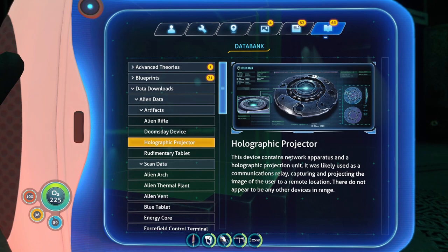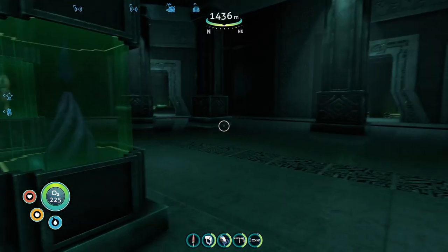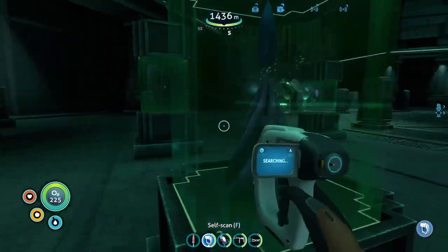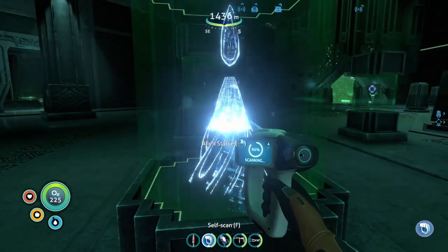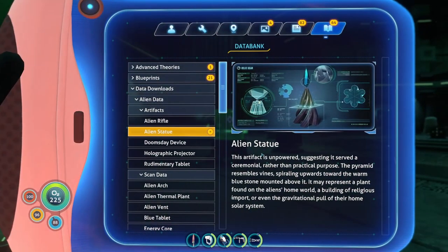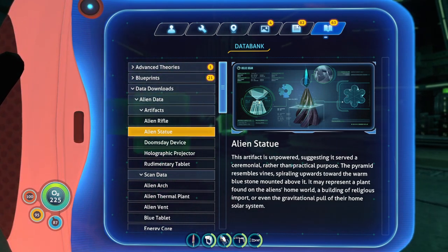This device contains a network apparatus and a holographic projection unit. It is likely used as a communications relay, capturing and projecting the image of the user to a remote location. There do not appear to be any other devices in range. Statue — scan. It's like a crystal. This artifact is unpowered, suggesting it served as a ceremonial rather than a practical purpose.